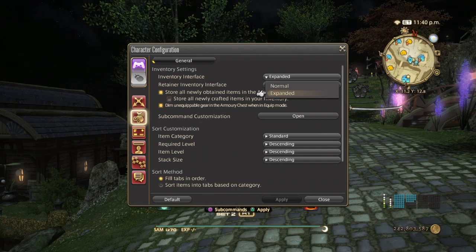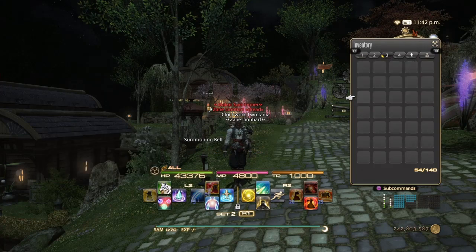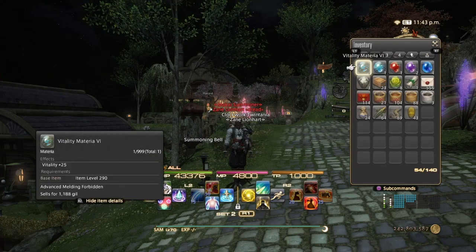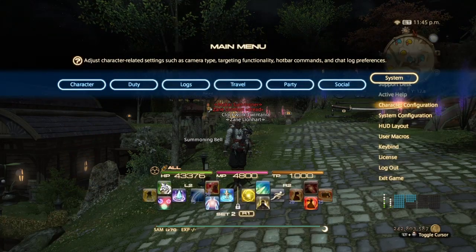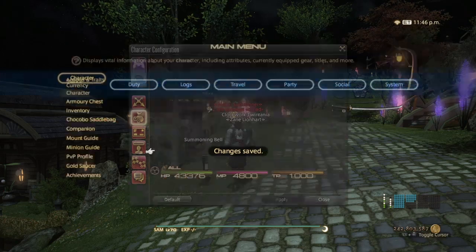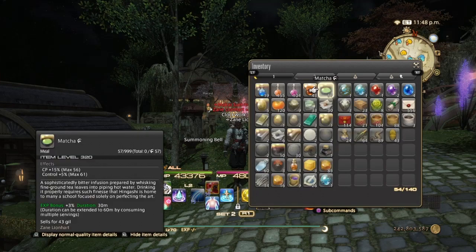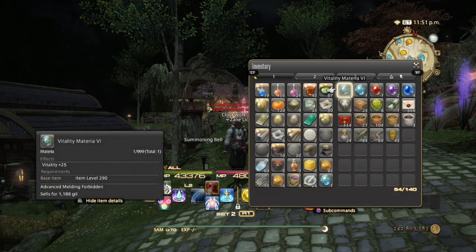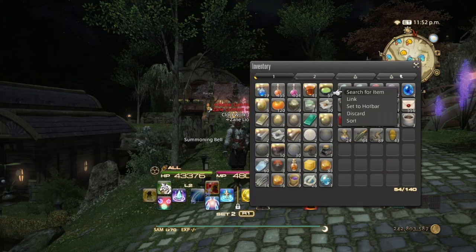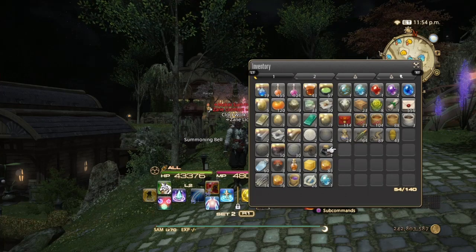Click it and you have Expanded and Normal. Normal gives you four tabs with slots going 5, 10, 15, 20, 25, 30, 35. Expanded gives you two tabs instead of four, so everything is a bit easier to access and you don't have to go through all the tabs looking for a specific item. Also don't forget the Sort option — this way you can also clean up your inventory and keep it compact.